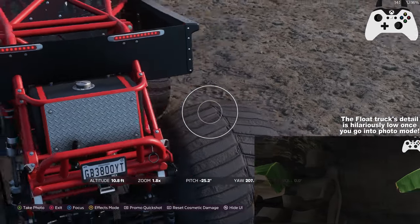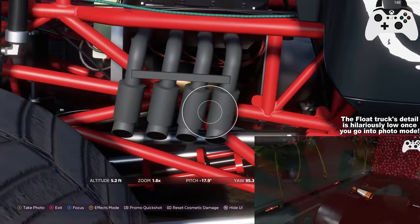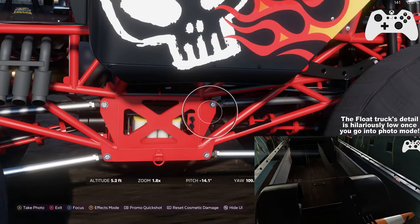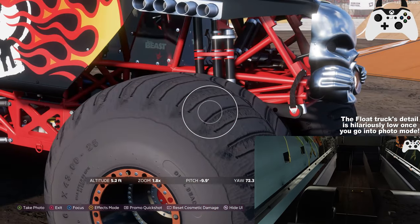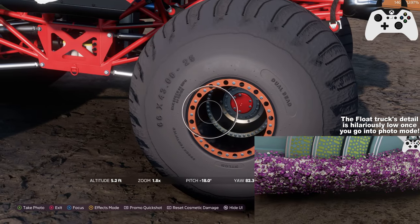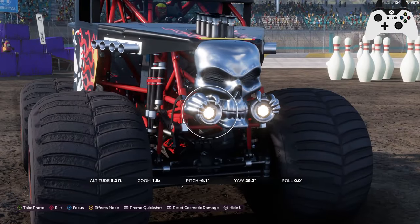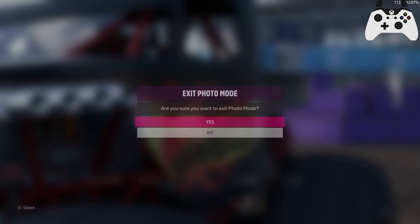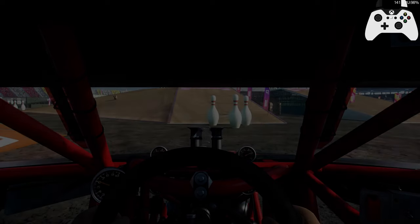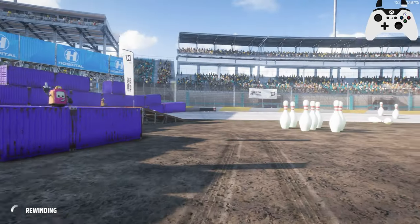I don't know how accurate it really is to the real thing. 66 inch by 43 by 25 — so that's pretty accurate as well. When we're in photo mode, the clock still seems to tick down. Yeah, we have 30 seconds left when we had like a year left before.